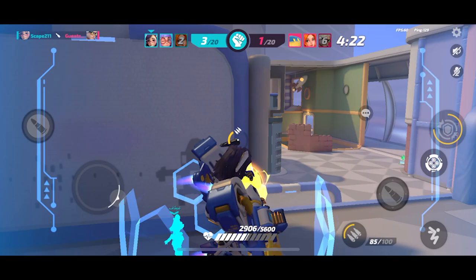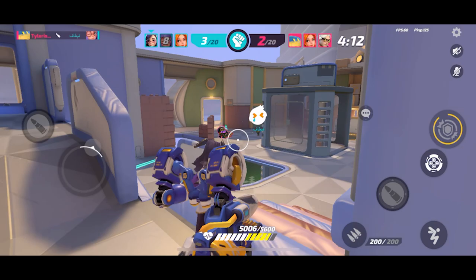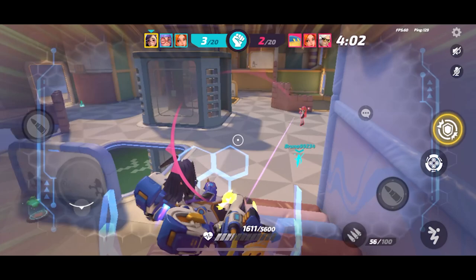We got the team comp that most people would fear — tank, healer, and DPS. It's actually a pretty solid combo but they're running around oddly. I don't really know what to expect with this team. Let's get our active ability on because that's the way to do this.